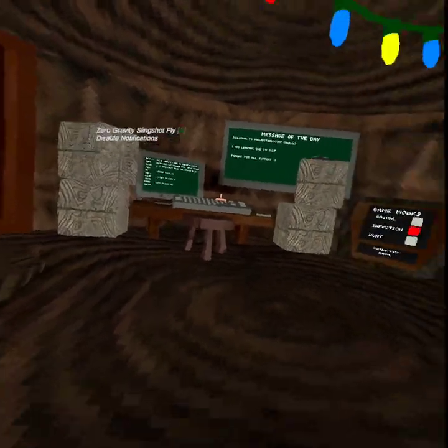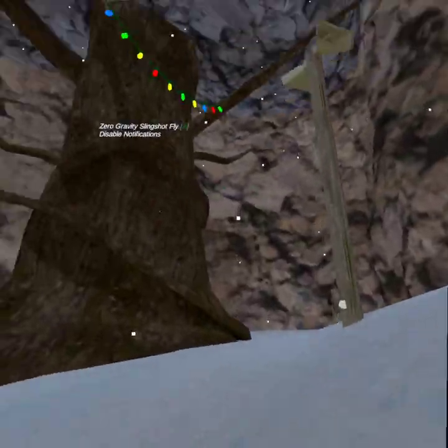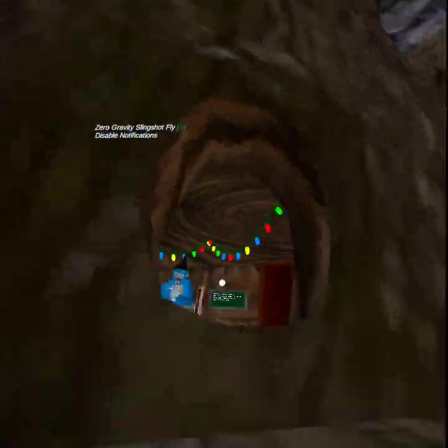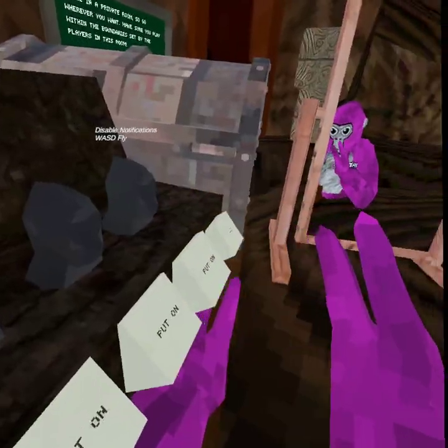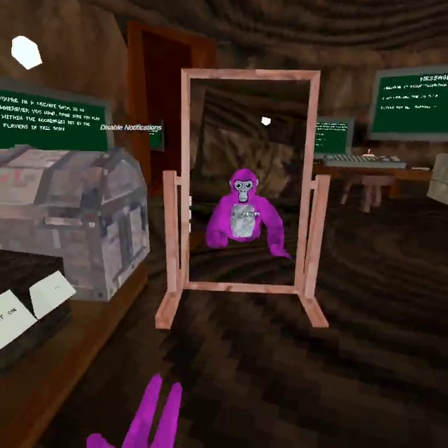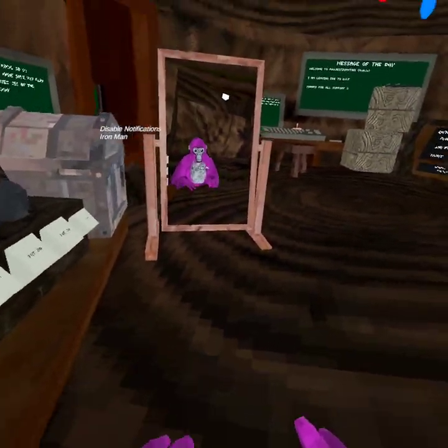Zero gravity slingshot fly — whenever you hold A you have low gravity. WASD fly: if you don't have a computer, don't do that one, it's really buggy. Iron Man fly: you use your A and X buttons.